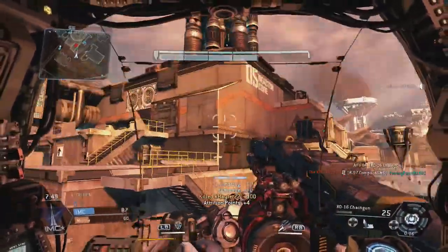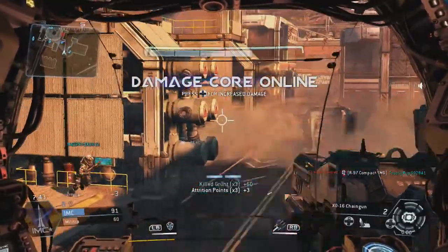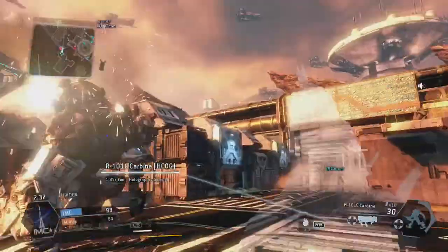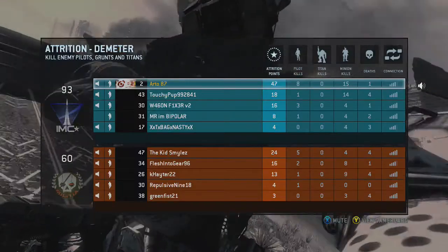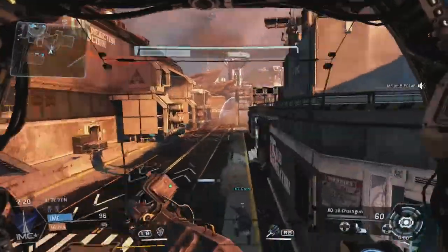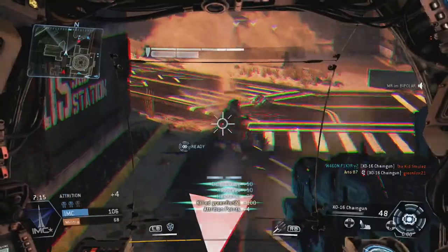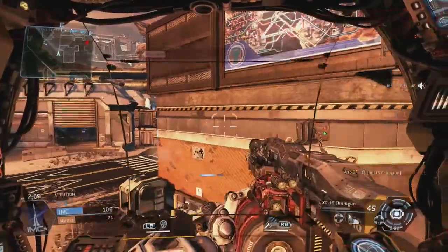I like this gun — I am using the extended mags with it and I'm pretty close to getting the attachment for shooting faster. I get rodeo'd a lot, but I would rather have the vortex or the little wall shield since you really don't get rodeo'd too much. When you do, just jump out and shoot the guy, especially if you've got an assault rifle. Most of them are too dumb to jump off — although that guy was actually smart enough, so I didn't get the kill there, but I ran off and got back in the titan.